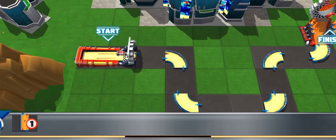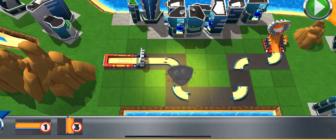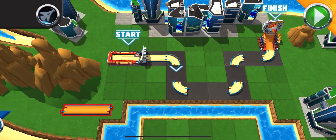Here are your track pieces. Boom! Get busy building. Just grab a track piece, slide them over, and drop them where you think they fit. Perfect! You got this!